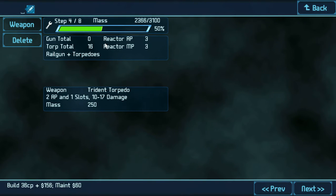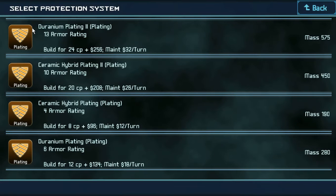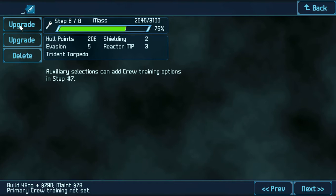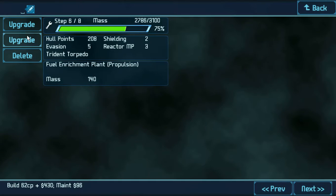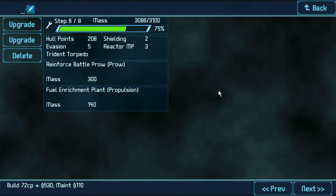So his weapon is the trident torpedo. His armor — he's going to be a torpedo ship, so it's not going to be big armor. We're just going to go with that duranium plating. He doesn't need really tough armor. It's going to be a torpedo ship. Fuel enrichment is two armor, two beta shielding. That's going to give me more evasion.